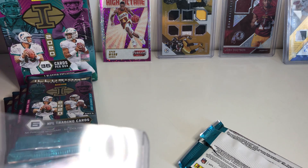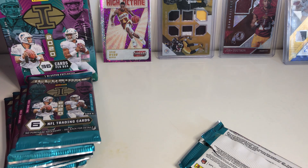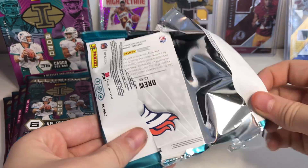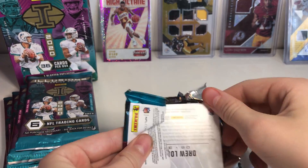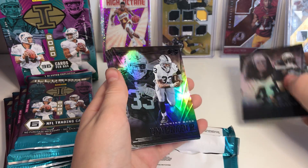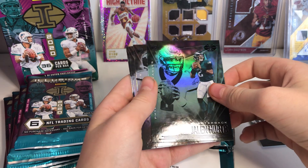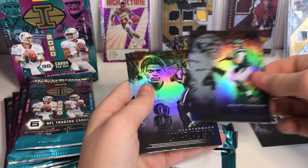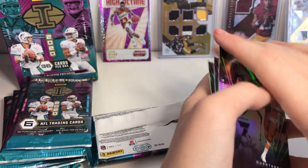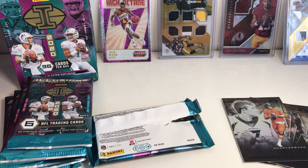Of course, I need the sleeves first, and then the top loaders. Because if we get that Burrow, we are sleeving it up immediately. We got Alvin Kamara, Lynn Bowden Jr., Jalen Hurts — that's a rookie — James Morgan, Lamar Jackson, and Drew Lock. Wait — Jalen Hurts is an Emerald! That was an Emerald parallel! Oh, let's go!